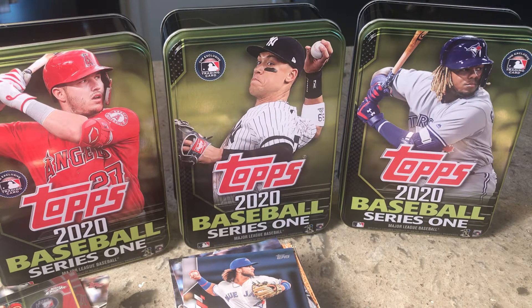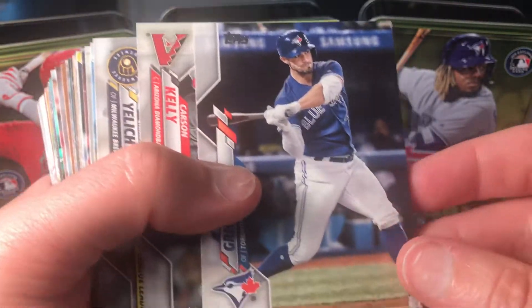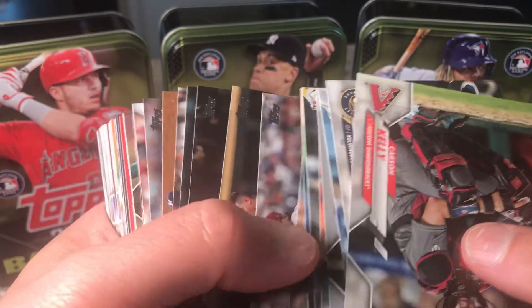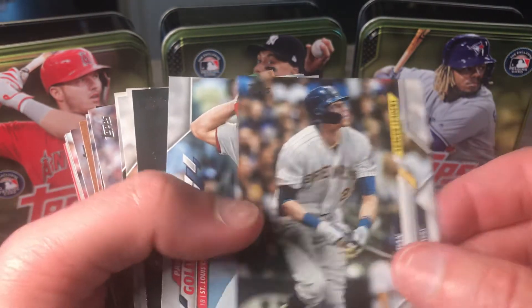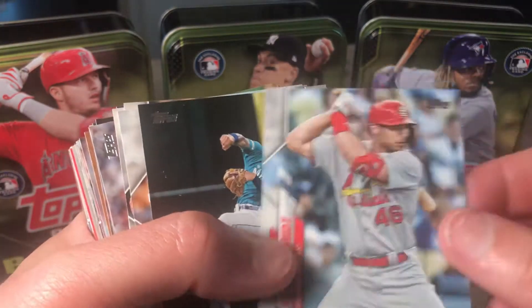Yeah, a bunch of base — so speaking of, we'll start with base. I'm gonna go through these kind of quickly. Of course they've got them all turned around. Christian Ellish there, Goldschmidt — still not used to seeing him in a Cardinals uniform.